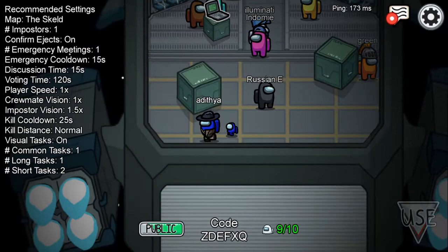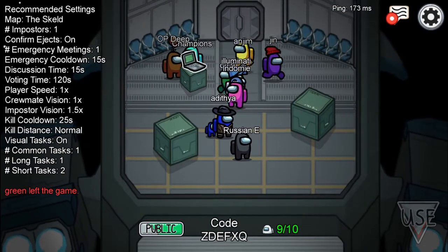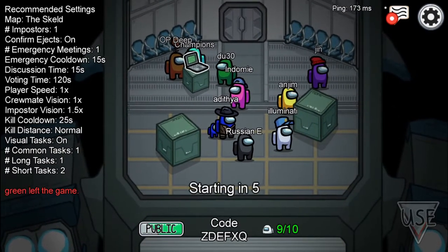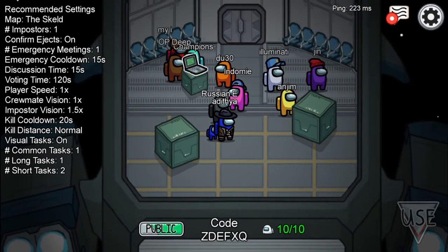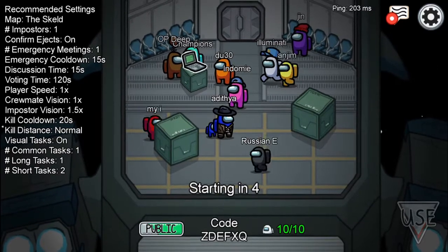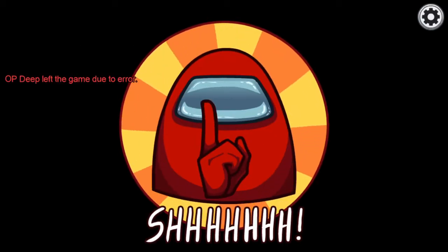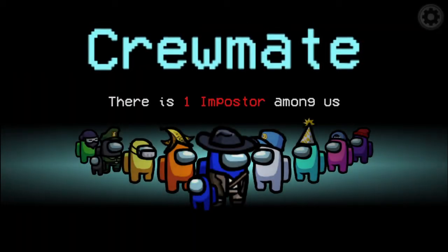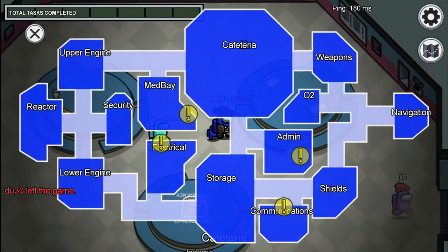If you want more Among Us videos, please don't forget to like, subscribe, and share. Okay, there are nine people — the game is going to start. Okay, starting! There's one imposter. I'm glad I'm not the imposter. Let me open the map.